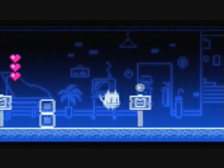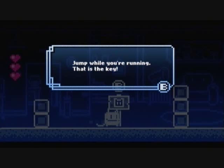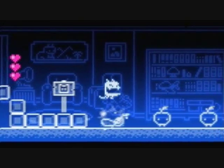Press A to jump, X to run. Jump and run — very easy concept. Crush some fruit, yeah!